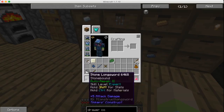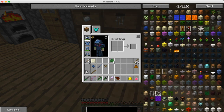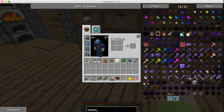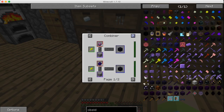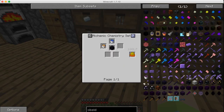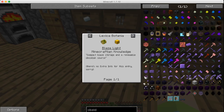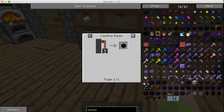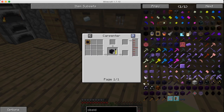I don't have the stuff to make obsidian, so I wonder if there's any other way to make it. I didn't spell it wrong. Is there another way — carpenter combiner? Chemistry set? Yeah, that's going to have to be blood magic or a pure daisy, but you'd need a blaze lamp. That's not going to happen anytime soon.